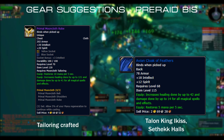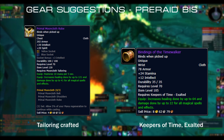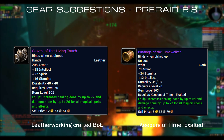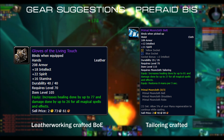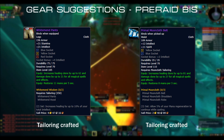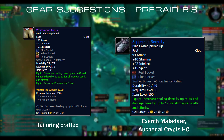Chest: Primal Mooncloth Robe, Tailoring Crafted. Bracers: Bindings of the Timewalker, Keepers of Time Exalted. Gloves: Gloves of the Living Touch, Leatherworking Crafted, BoE item. Belt: Primal Mooncloth Belt, Tailoring Crafted. Pants: Primal Mooncloth Pants, Tailoring Crafted. Boots: Slippers of Serenity, Exarch Maladar in Auchenai Crypts Heroic.